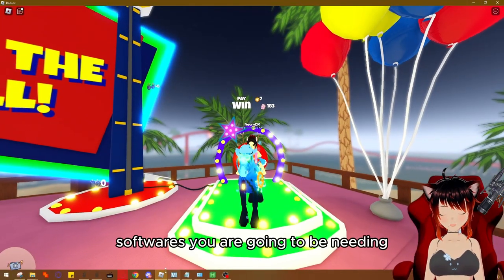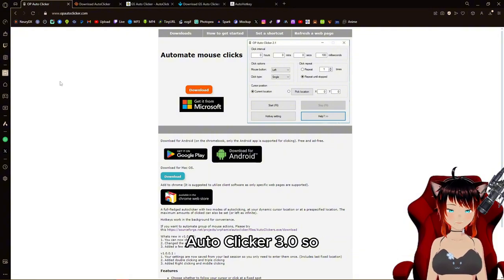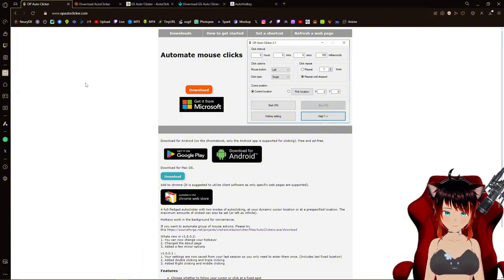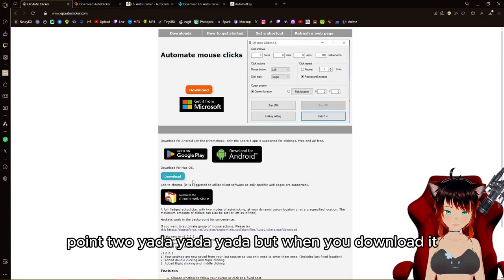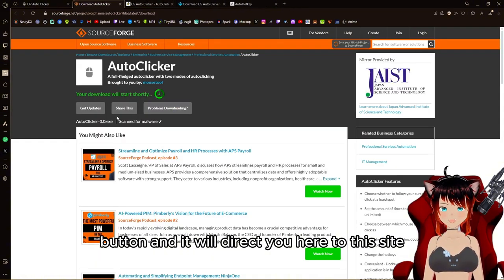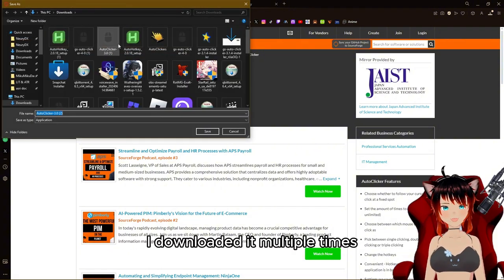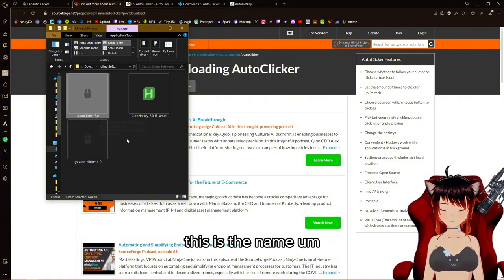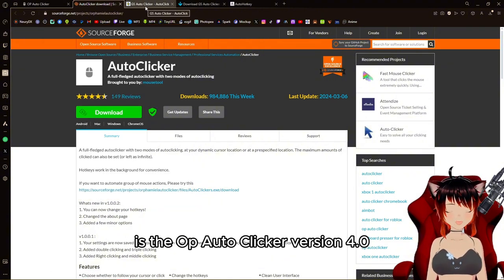Let me show you what softwares you are going to need. The first software you need is OP Auto Clicker 3.0. Go to the first link in the description. The image may say version 2.1 or 1.0.0.2, but when you download it, it will actually say version 3.0. Click the download button and it will direct you to the auto clicker site. Press download — this is the name it will appear as when downloaded correctly.